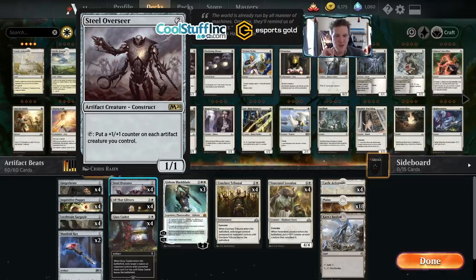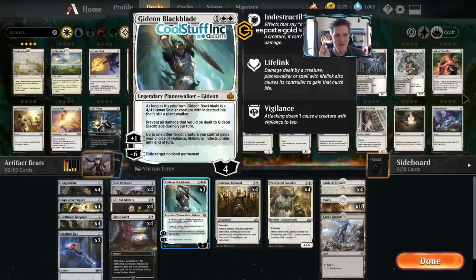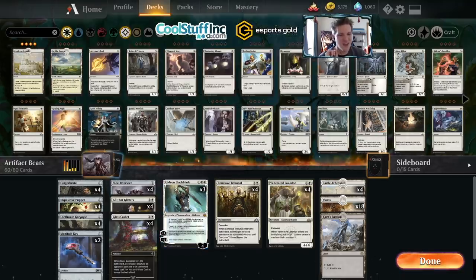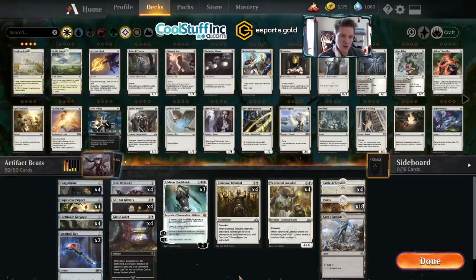In order to maximize All That Glitters and Steel Overseer, we get to play a little more interaction than most decks because they have multiple payoffs - like Glass Casket and Conclave Tribunal to keep the opponent's battlefield clear. We also have Gideon because, well, Gideon. We needed another angle of attack. Gideon does that: it gives us a way to exile permanents if it gets enough counters, it doesn't get hit by sweepers, and it has a sweet interaction where we can make our Steel Overseer vigilant, attack with it, and then pump everybody. So Gideon made the cut, and we have Venerated Loxodon to grow our army.